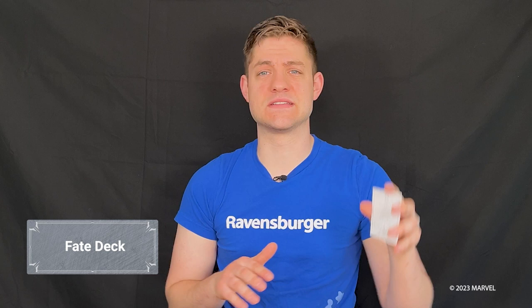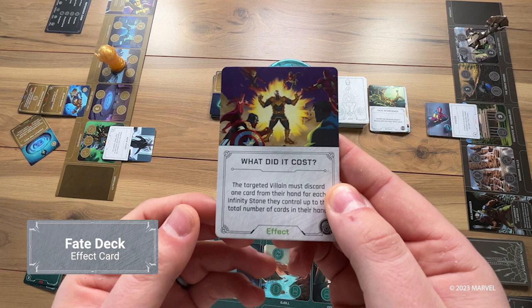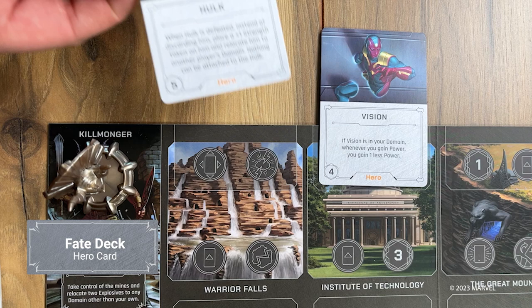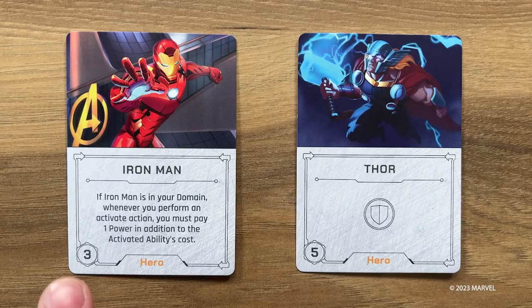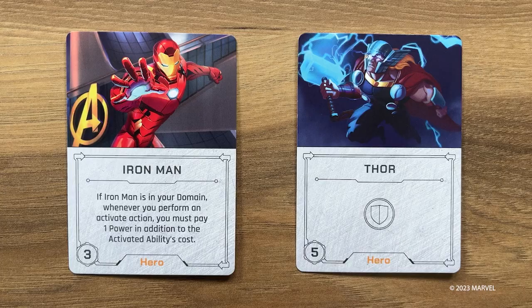Now let's talk about what makes Marvel Villainous special: fate cards and events. Fate cards consist of three types: effects, heroes, and events. Effect cards are one-time abilities — when drawn, choose an opponent to target. Hero cards represent heroes trying to stop villains from accomplishing their sinister plans. When heroes are drawn, choose an opponent and place the hero card so it covers the top of any location in the targeted player's domain, blocking actions in that location. Each hero has a strength that can be modified by other cards and abilities that make it harder for a villain to achieve their goal. For example, some heroes have the protector ability — if there are multiple heroes at a location, you must defeat the hero with the protector ability first.